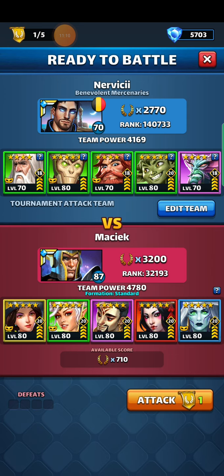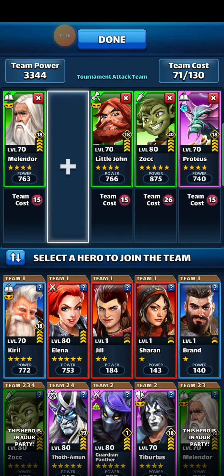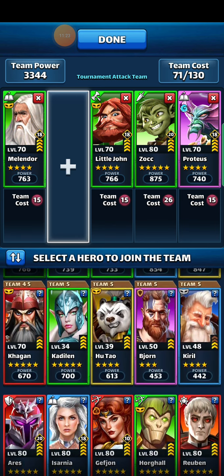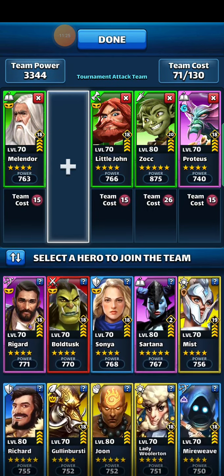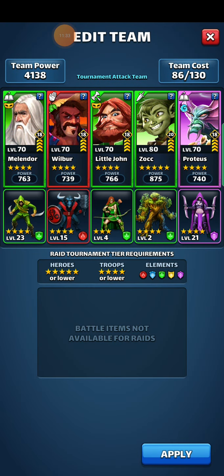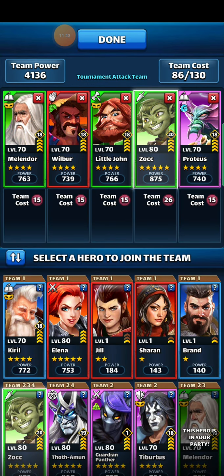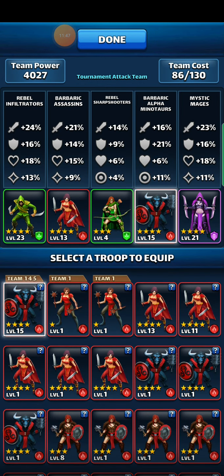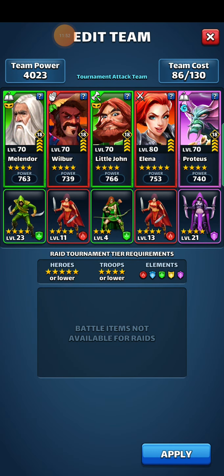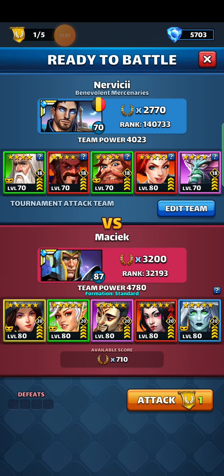Don't have a defense down with these, so it actually doesn't hit hard enough. I think — I have a defense down hero here but it's not blue. Got Wilbur. Maybe instead of sock I bring some damage then. Let's keep Little John in — let's keep Little John in, see how this goes.